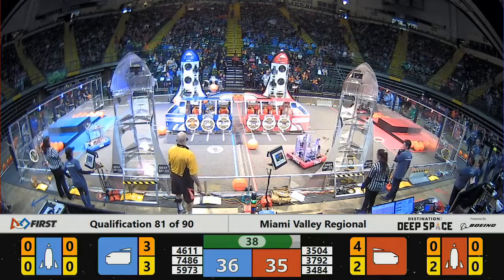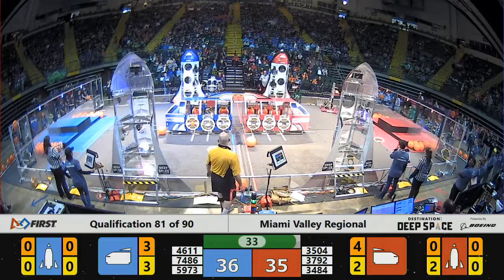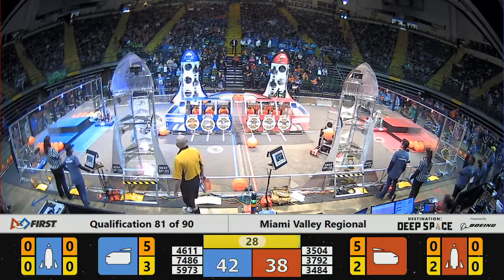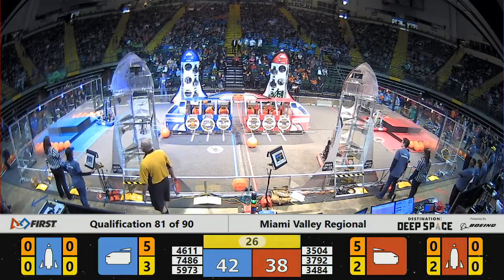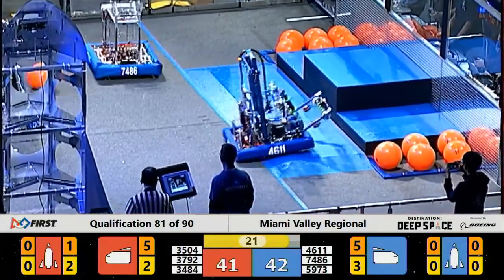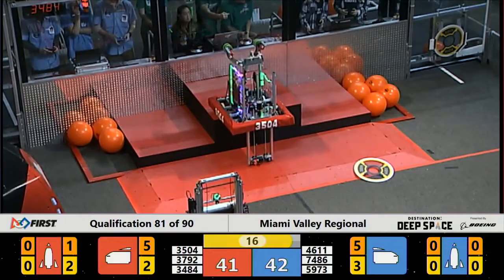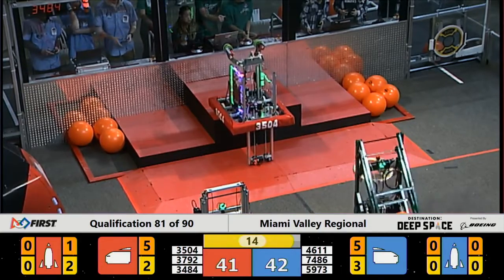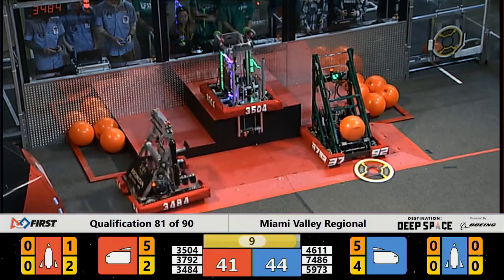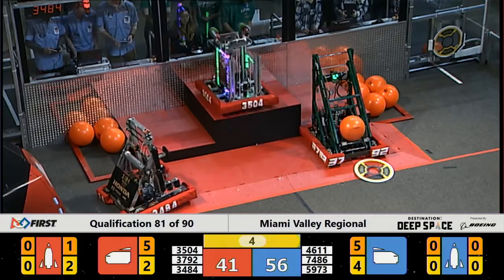36 to 33 — Blue Alliance with the lead. Coming up on the 32-second warning, teams beginning to think about their in-game strategy. Girls of Steel have already climbed onto the level one platform and now they attempt to climb even higher, trying to get up to level three. 15 seconds remaining. Blue Alliance with robots on level one and on level two — they're hooked and ready. Now it comes down to the Red Alliance — can they get there in time?